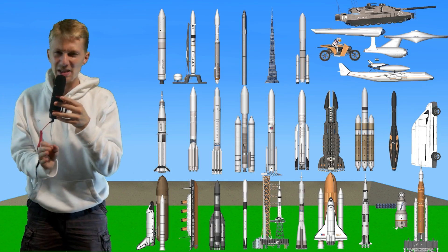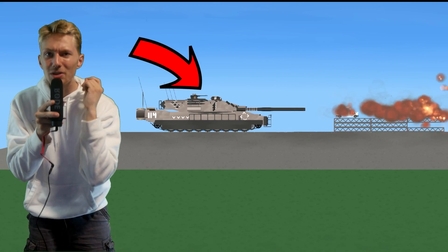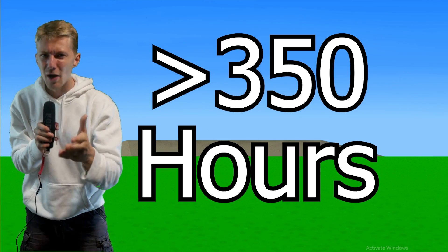These are the 30 best rockets in Spaceflight Simulator, from hyper-realistic SLS recreations to a literal tank. The number one rocket was built by Pepe and took him over 350 hours to make.